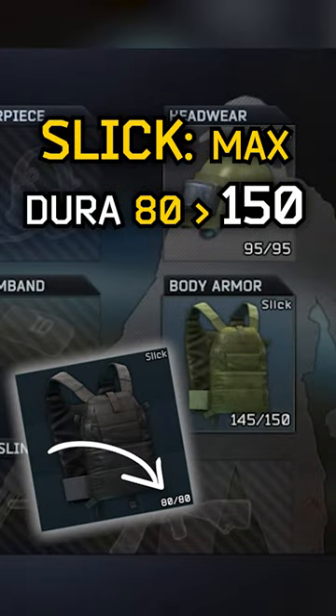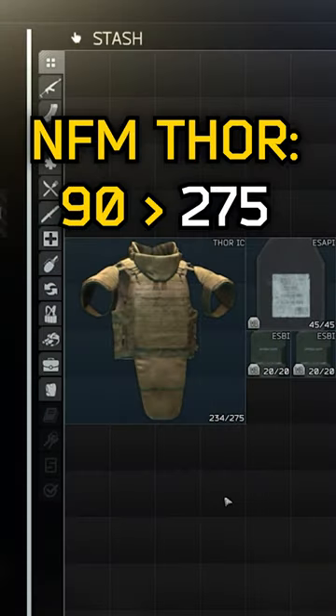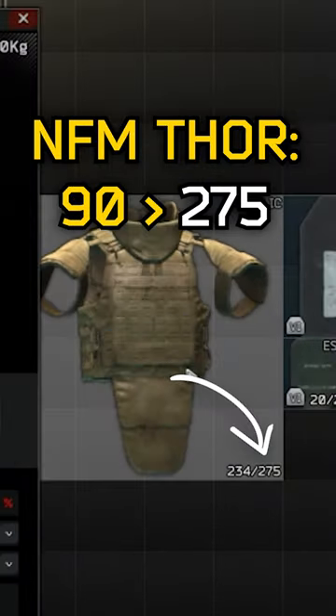At face value, a Slick, which currently has 80 durability, will have up to 150. And an NFM Thor, which currently has 90, could have up to 275.